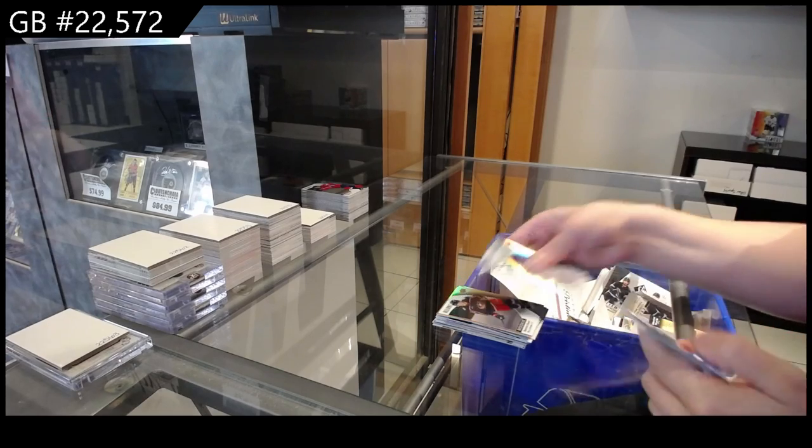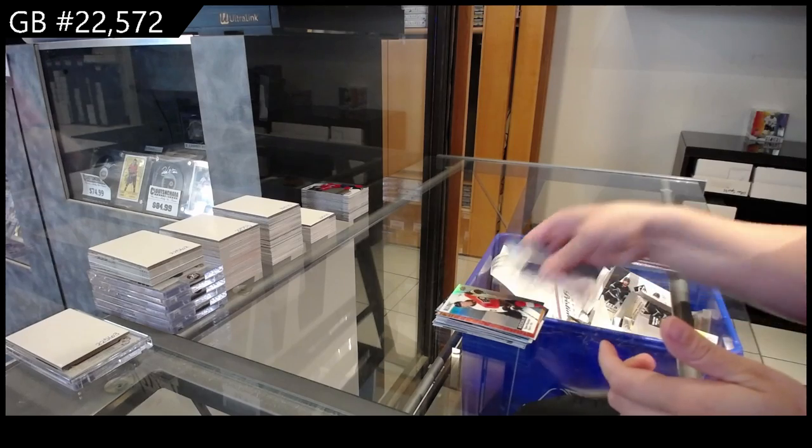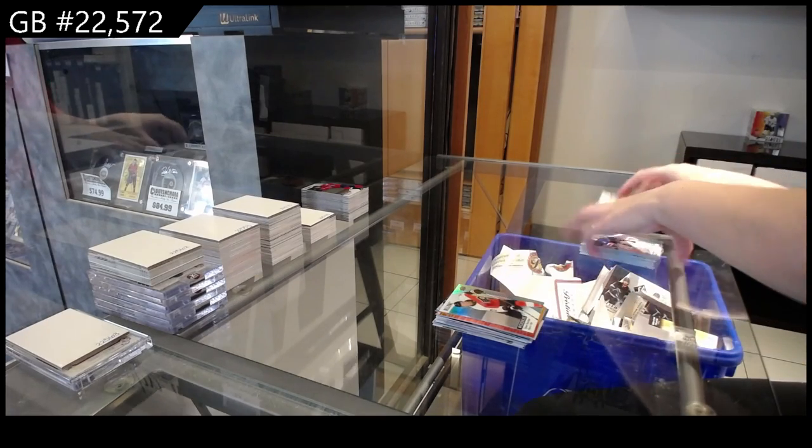Black Rainbow Rookie for Columbus of Bozell, Iced Breakaway for Toronto of Matthew Nyes, Red Orange for the Rangers of Lafreniere, and a Rookie for Philly of Tyson Forrester.